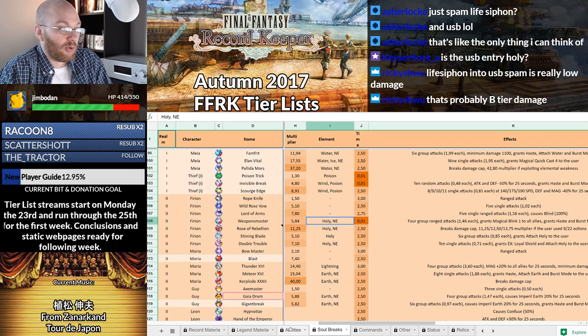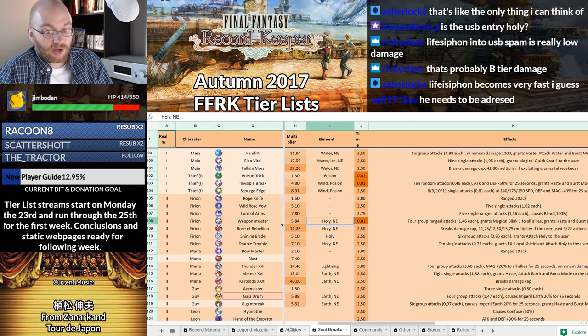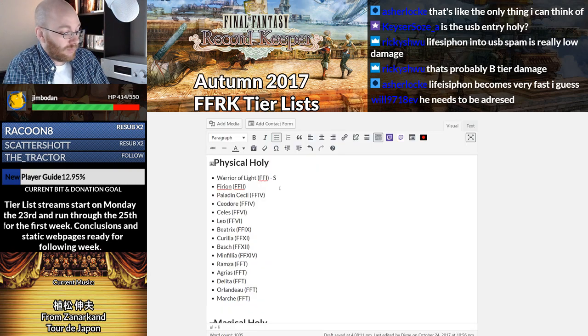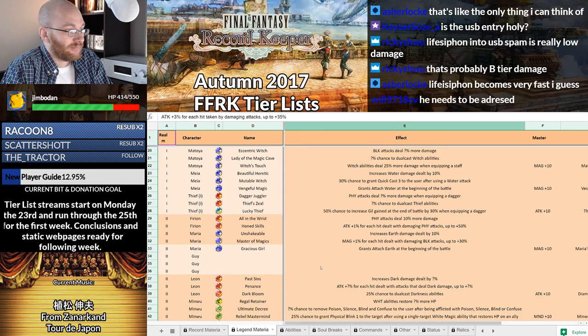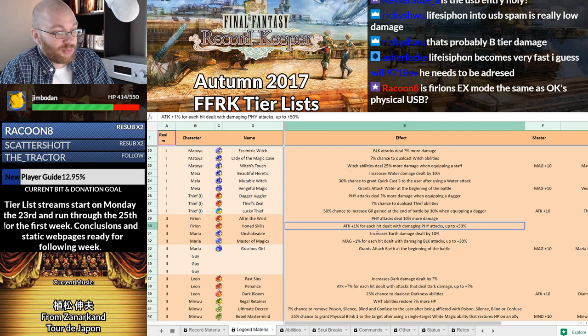The only reason I'm going to throw him an A is because you could use his OSB, and you could potentially pair this up with his BSB for some respectable amounts of damage. His legend dive — Attack plus 1% for each hit dealt with damaging physical attacks, up to 50%. Well, he does do a lot of hits with that cast speed modifier. But if you're using Life Siphon, then no. This is a pretty bad legend dive.